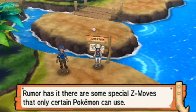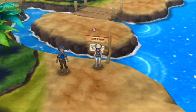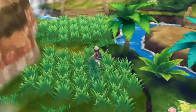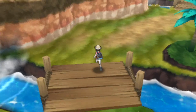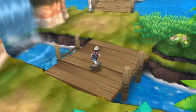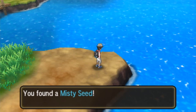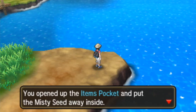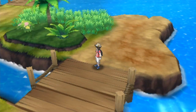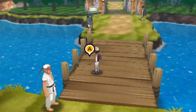The next Zygarde Cell is over here right in front of this veteran — right across from the veteran, I should say — as well as a trainer tip sign: 'Rumor has it there are some special Z-Moves that only certain Pokemon can use.' That is indeed true, and I did say I would cover Z-Moves eventually here in this post-game situation. There's actually a whole bunch of stuff I still have left to do, so it's going to be a long one. Let's grab a Misty Seed, which helps with Misty Terrain for the Fairy Terrain — or yeah, it's called Misty Terrain, not Fairy Terrain.